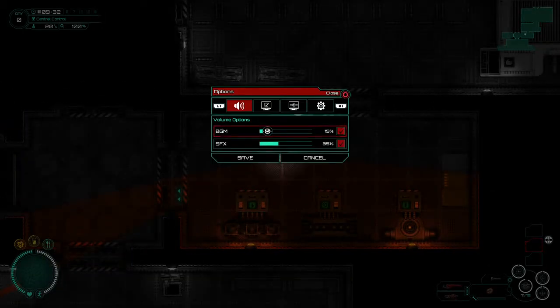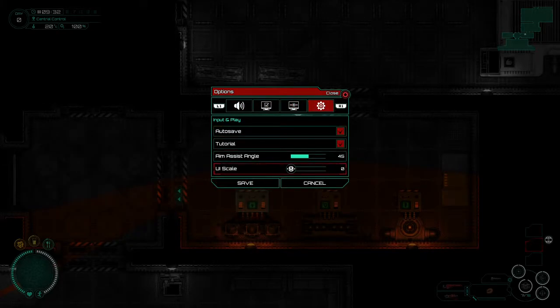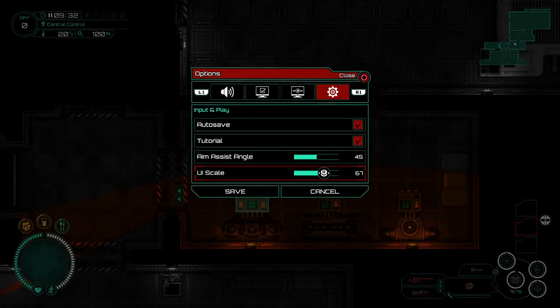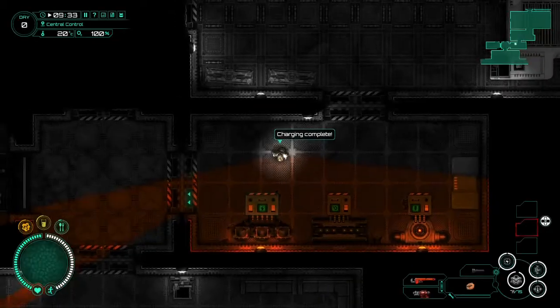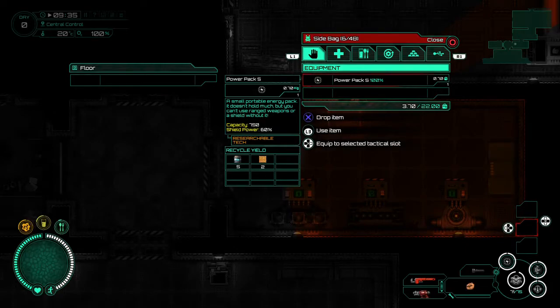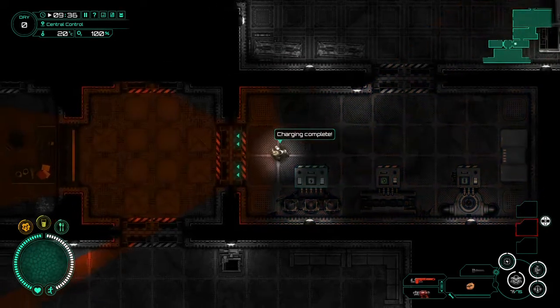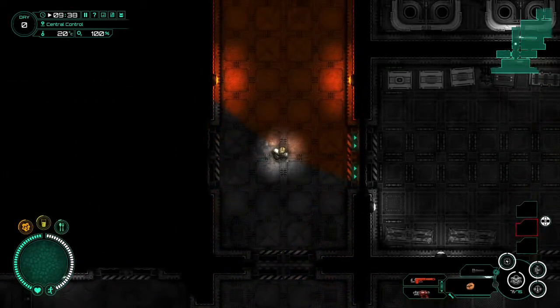I'm going to check something real quick — make these a little bit bigger for you guys so you can see them easier. There we go. They won't super-duper get in my way. What was our other power pack at? It's still 100. Let's continue exploring the base, shall we?